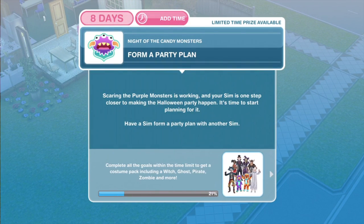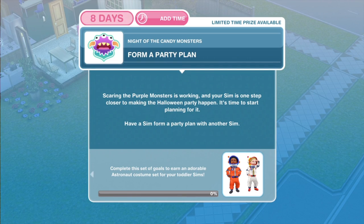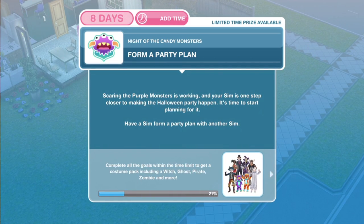Now we move on to the second part of this quest. In the next part, we can get some astronaut costumes for the toddler sims. I will link that down below and on the screen now — go ahead and click if you would like to see more.